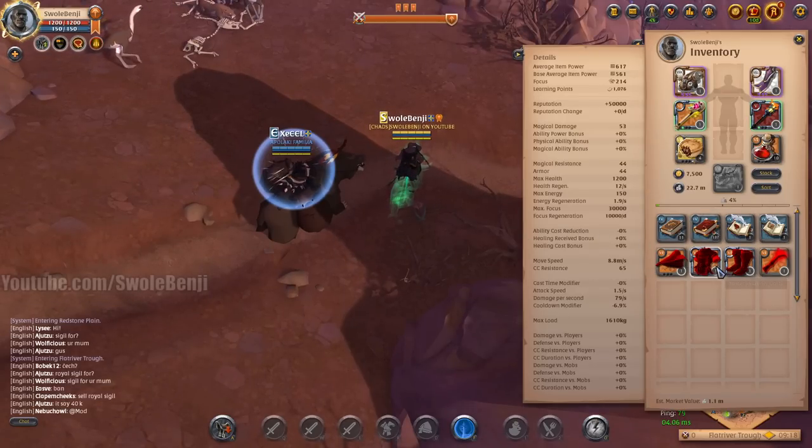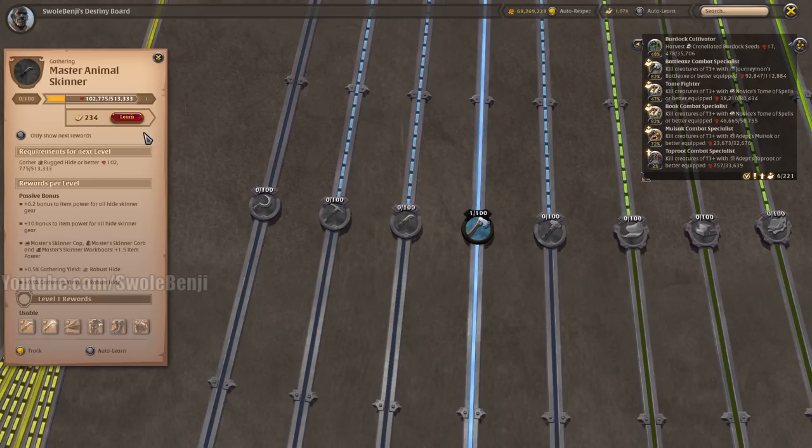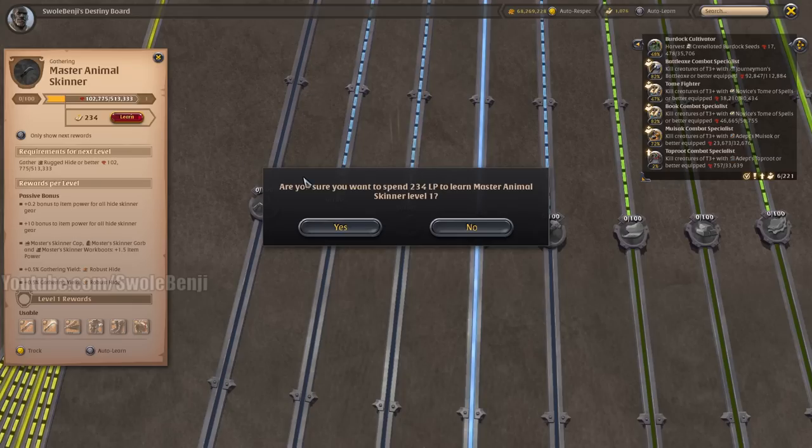Let me talk just a little bit about gathering gear. You can see right now my gathering gear is red. That is because I am not a tier 6 gatherer, but let me show you something here. For 234 learning points — and you get 20 of these a day — I can advance 80%, because you have to be 20% to use this, all the way to tier 6.